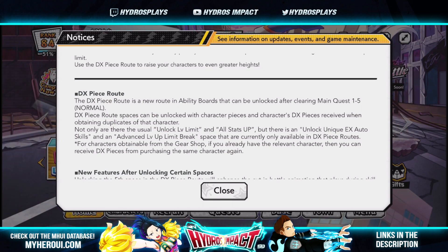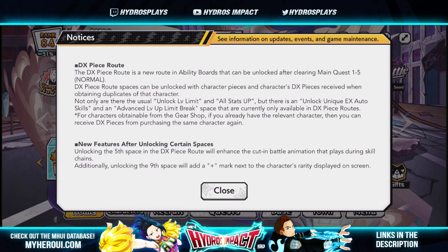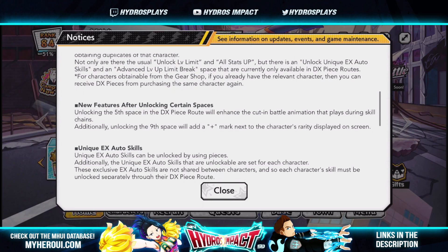For characters obtainable in the gear shop, if you have the relevant character you can receive DX pieces by purchasing the character again. That goes for things like the UA metal shop and VE tower. So you can actually repurchase characters again. I'm not sure if it would work for the Climax Battle All For One, but I do believe all current shops like the VE tower and UA shop allow you to repurchase characters to get those DX pieces — and you don't actually need that many of them.